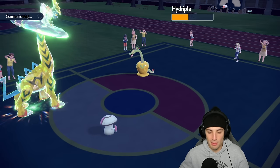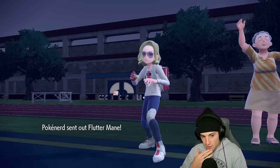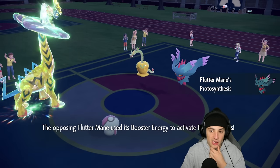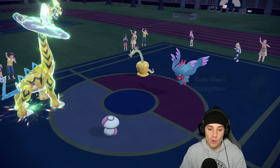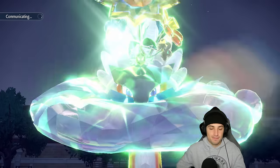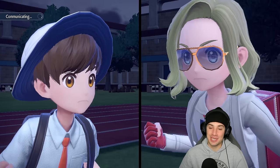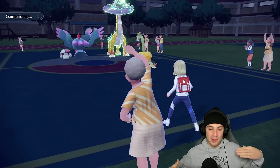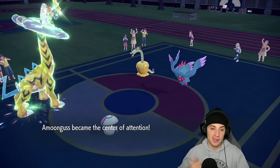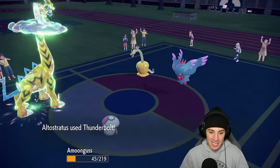I'm thinking of just Rage Powdering next turn and having Raging Bolt attack whoever they throw out. Fluttermane is here, and Rage Powder is definitely the call. I could go Thunderclap but I think Thunderbolt does a bit more damage. While we have Amoonguss on the field we might as well use its support and get extra base power out of it. Rage Powder, Thunderbolt — Raging Bolt just lighting it up today. I'm loving this Pokemon. It set up the Calm Mind and just started getting after it. Its special attack is already ridiculous; add the Booster Energy and all the STAB boost — it's just going crazy.